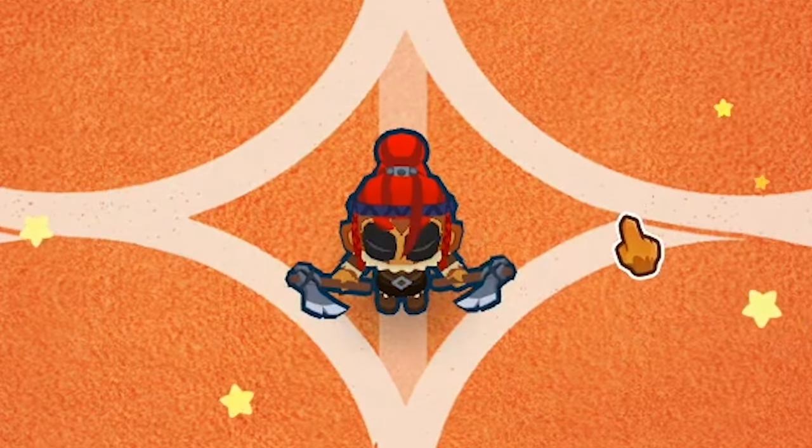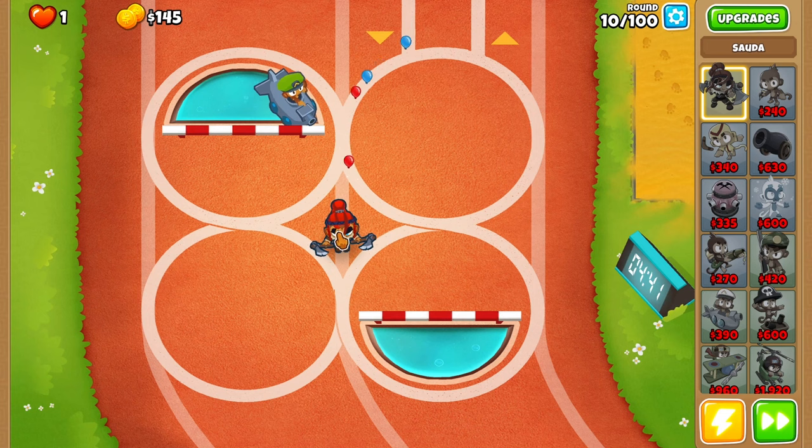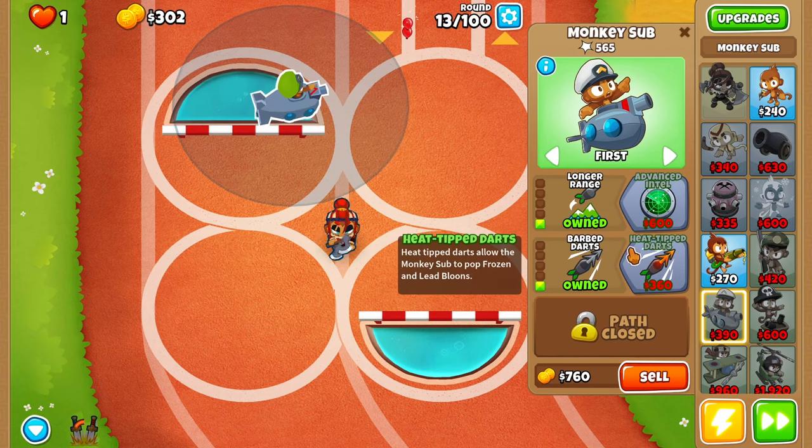Place her right here so we can just chop those up. There we go. Now we've got actually some really good popping power already. I think we definitely do barbed darts and then heated tip darts for those leads — that will help out a lot. Barbed darts and then heated tips.